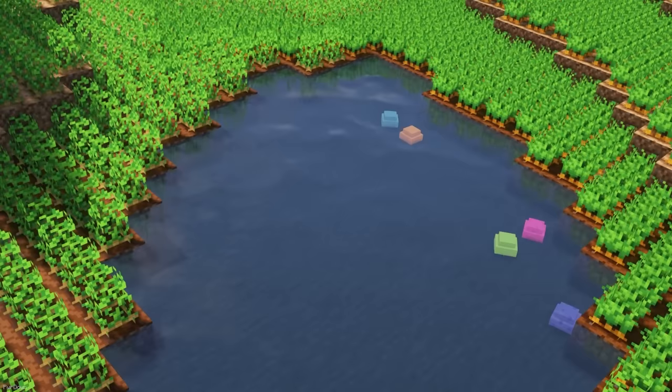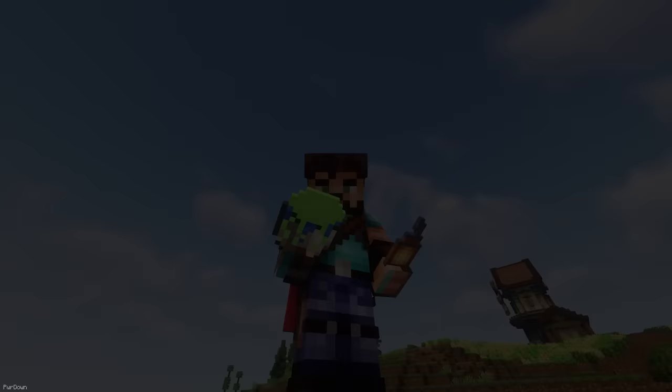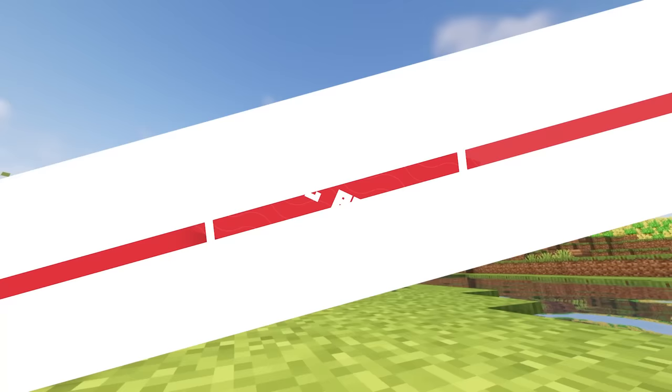This next pack will allow you to rename Pufferfish so they become Jellyfish instead. There are some different colors available, like Purple, Pink, Blue, Green, Orange, Red and Yellow. There's also some new textures for when you pick them up in a bucket, and these would go great in an Aquarium-style build.